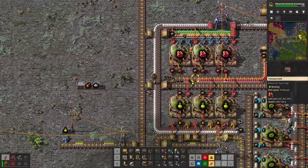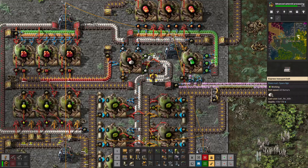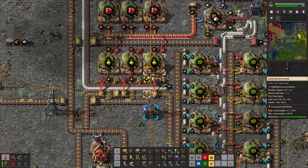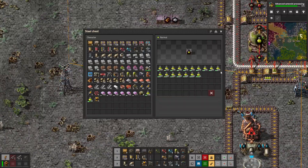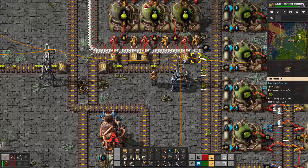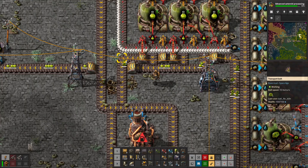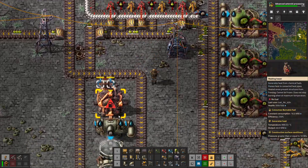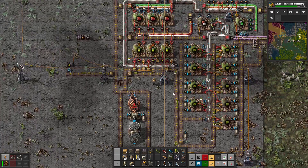That stuff gets processed into Bioflux, and Bioflux gets processed into nutrients. Nutrients get spread all over the place to power the biochambers, but the main purpose is to fire up the pentapod breeding chambers, which then lead the pentapod eggs down to the science facilities. The science facilities grab that Bioflux and put out green science. This facility also generates enough heat — every pentapod egg that didn't get used for science gets immediately incinerated at the heating tower, so you generate enough power to run the whole facility by itself.